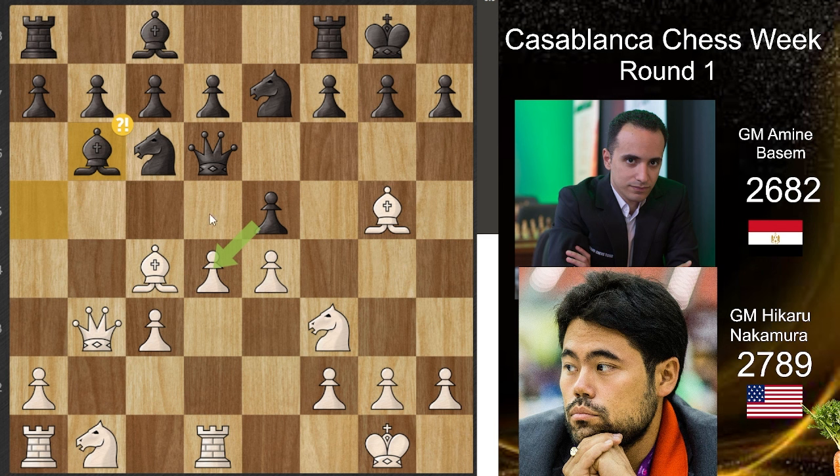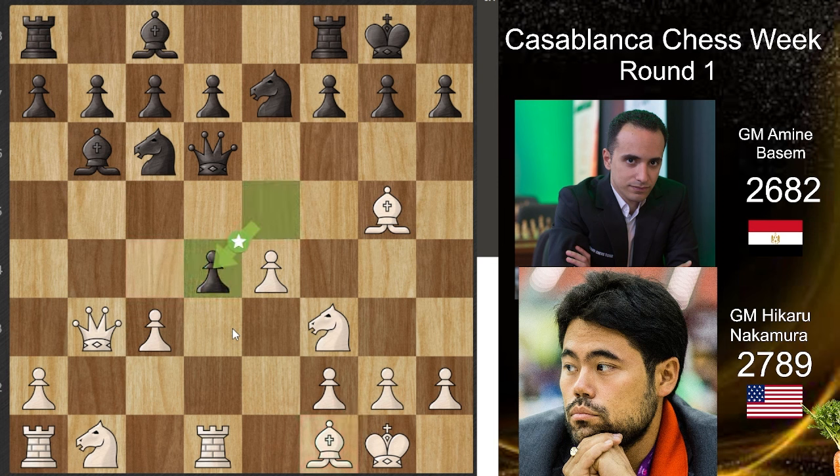This is a very chaotic position to start from because there are a lot of lines to calculate — you could probably study this position for days, not just 15 minutes. Hikaru chose to play bishop back to f1. Amin took a lot of time because of the chaos, and then took on d4, with pawns taking.